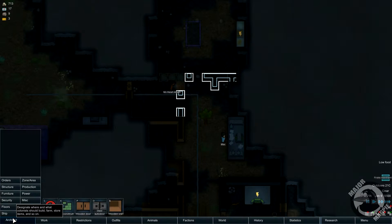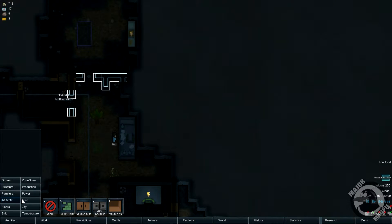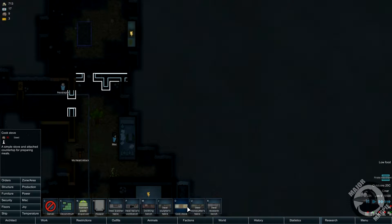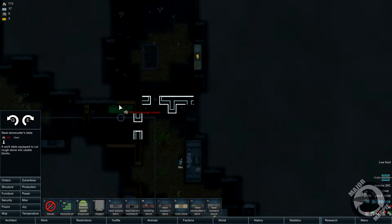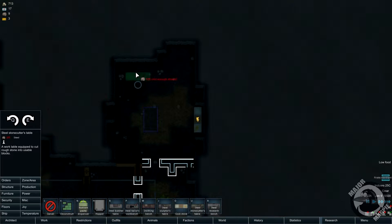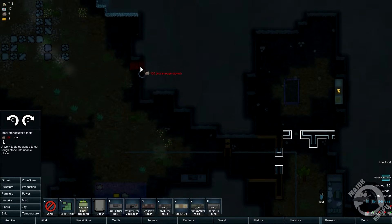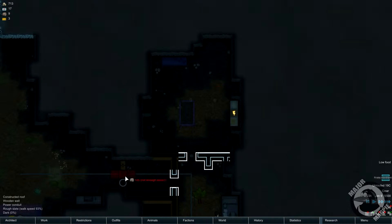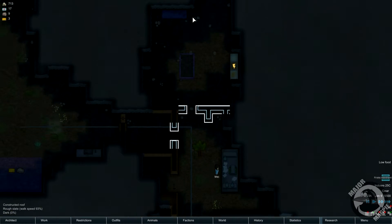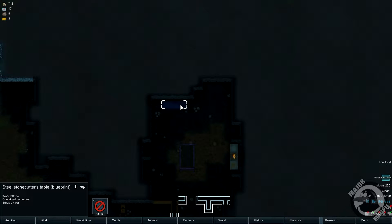Right, so let's build our stone cutting table then. We've got steel, so we'll probably build a steel one. Stone cutting table — where is it? Search bench, steel stone cutting. And we're going to have it in steel. We can put it in here I suppose. And so that's our steel stone cutting table.